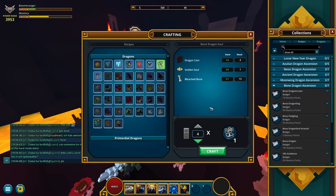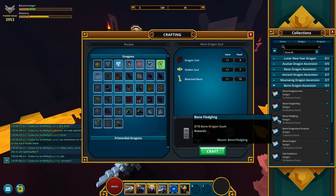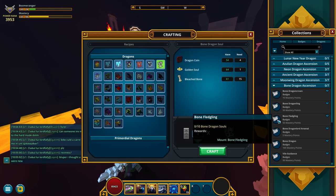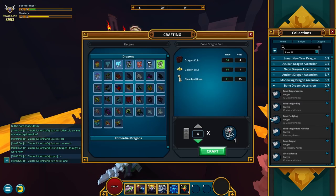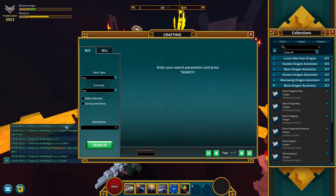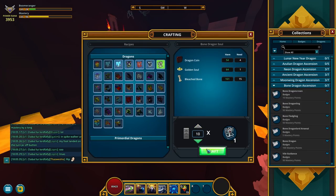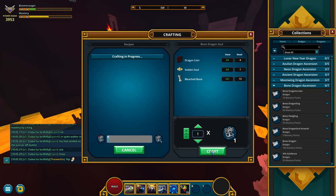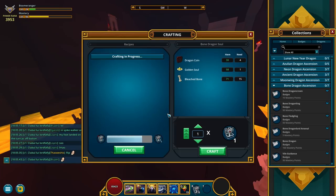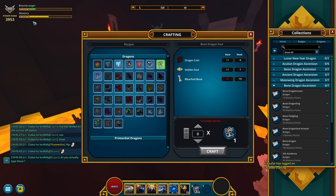Actually, I'm gonna go for some easy mastery first. You see this bone dragon ascension tab? I got none unlocked, and I only need to craft 10 souls to get 110 mastery points. I can already make 4, and all I need to make 6 more souls is to buy some bones. I definitely made the right decision because I'm gonna get some quick mastery.